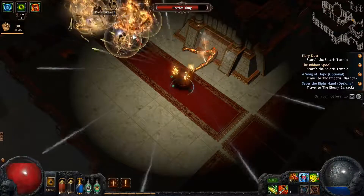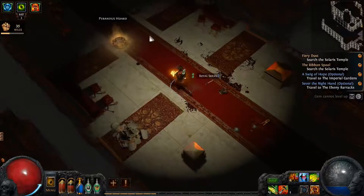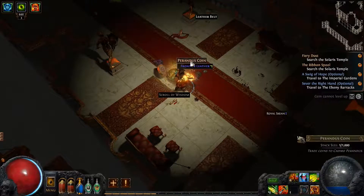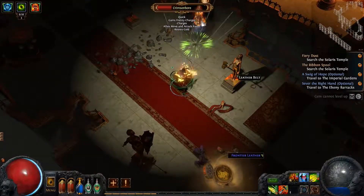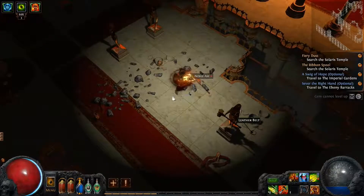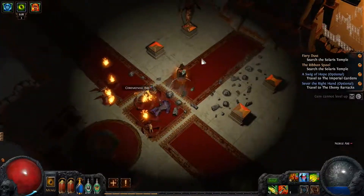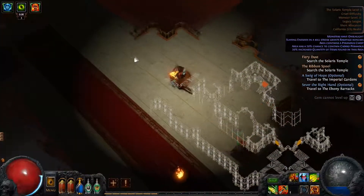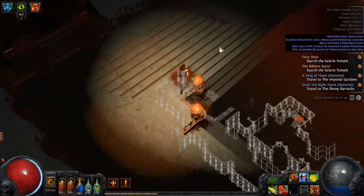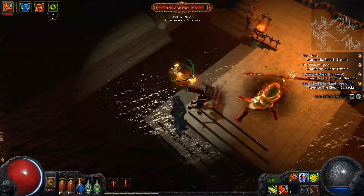At first I didn't think I could buy any because I didn't think I had any orbs of alchemy, but it turns out they were just in my stash — and it doesn't function like a bank you just pull things from automatically. Herp to derp on my part. Plentiful Breach Leaguestone — two additional breaches! Oh my gosh, so you get three breaches altogether? That's awesome. I want to hang on to that one. I feel like I should find a group for that one.